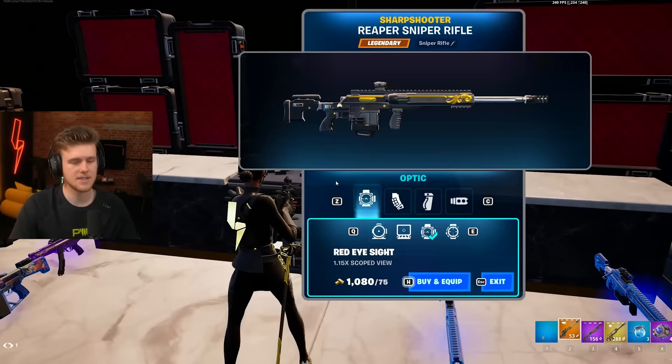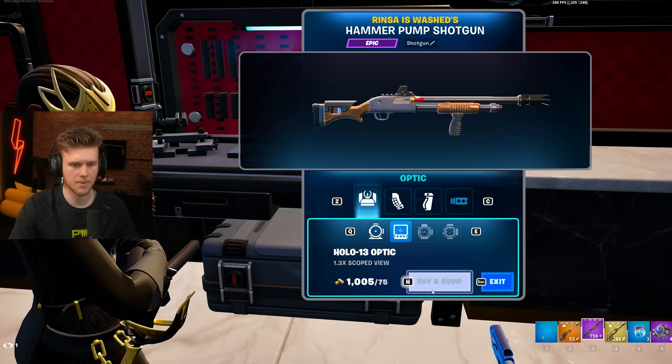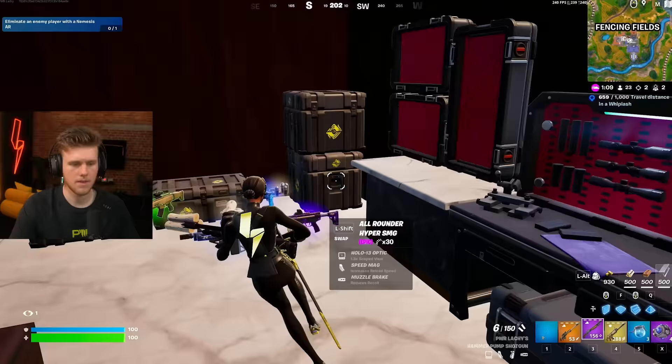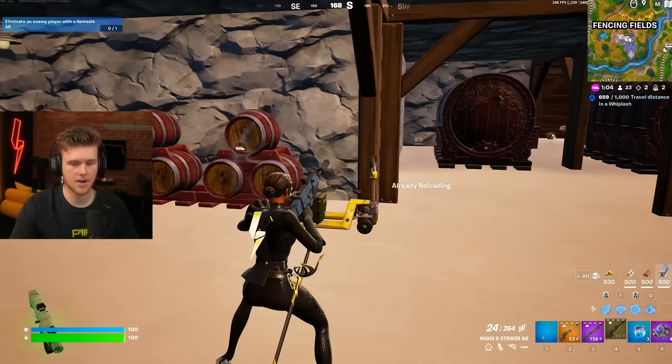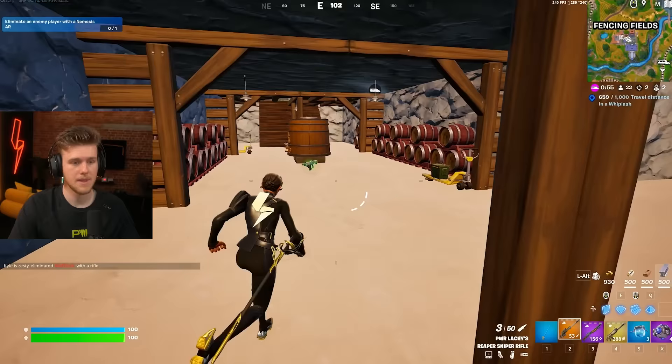It has the times-four scope — I reckon the holo is the best, so we're going to buy that and equip it. Then we're going to do the same for the shotgun; you can also get a barrel. Now this shotgun has four attachments, so it's practically gold. Weapon is not modifiable — so you can't mod the mythic ones. I recommend the holographic sight for the sniper rifle personally.